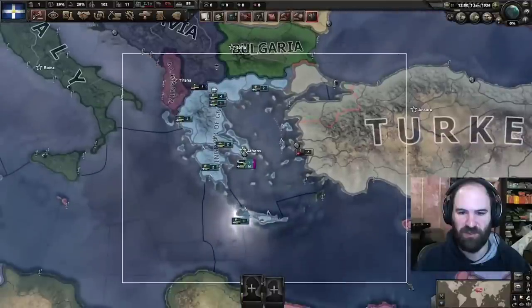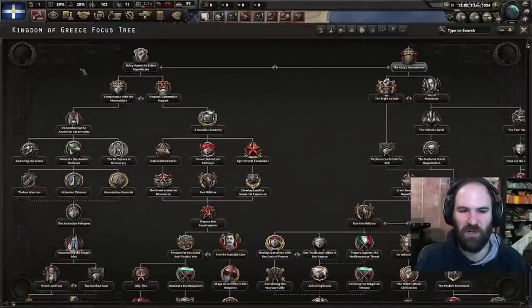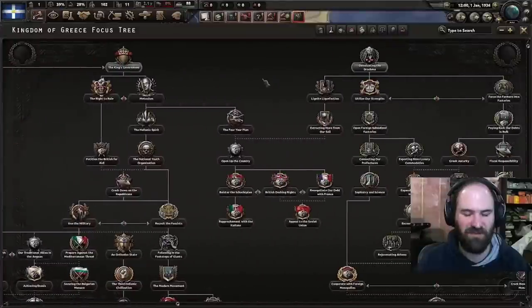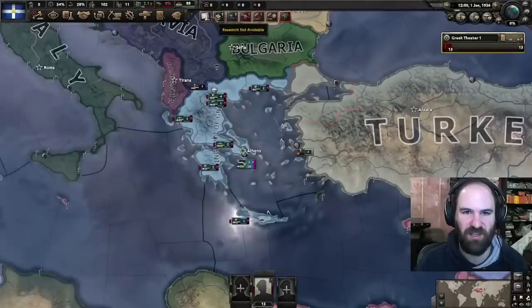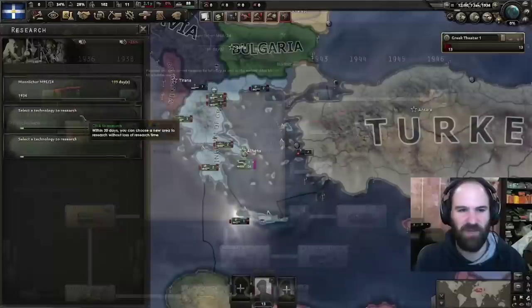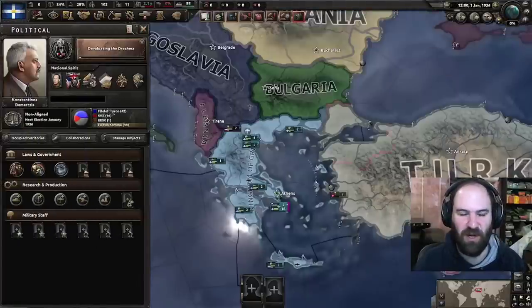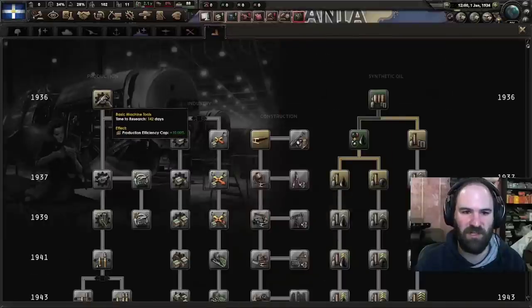Right off the bat, we're just going to be grouping our troops, get all 13 together. There is one caveat — we do need something in particular to happen. We're going to get a guy called Eleftheros Venizelos. We don't want him; we want him to pass away. I know that's morbid, but we do need that to happen. He is currently in exile but will be coming back to us.